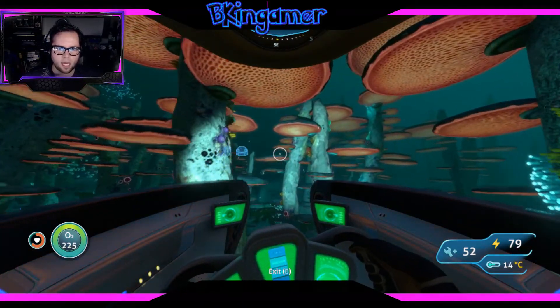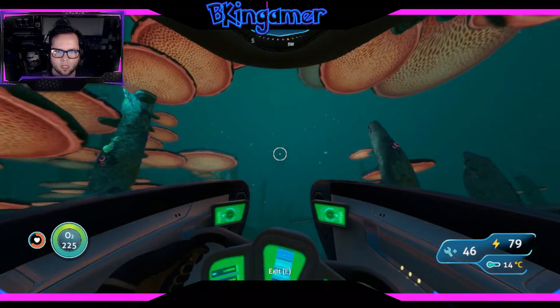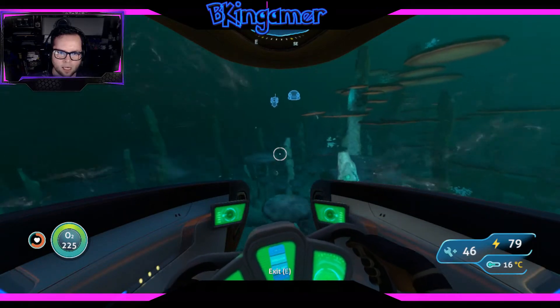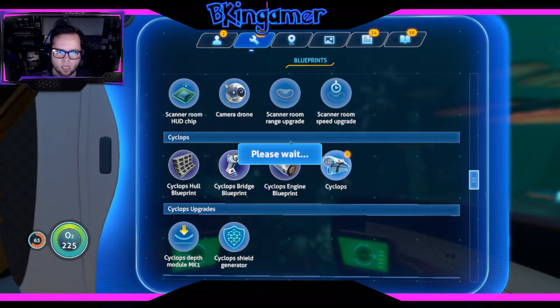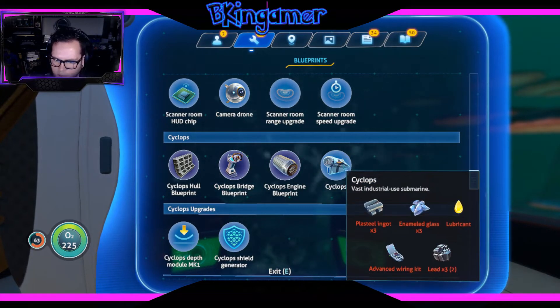Let's head back — oh darn, oh jeez, okay. Let's get out of here. Go back to base. We got the Cyclops hull blueprint and the bridge. So what do we need to build this? Plasteel ingot, enameled glass, lubricant, lead, and an advanced wiring kit.